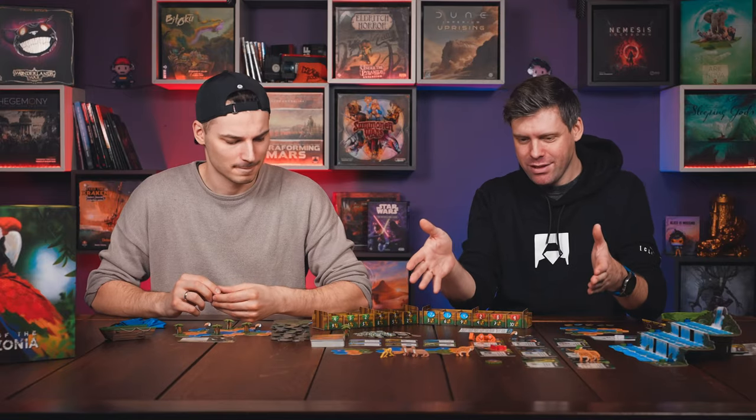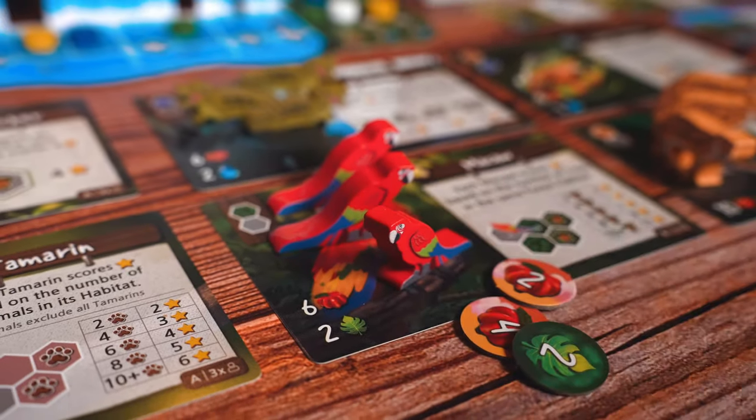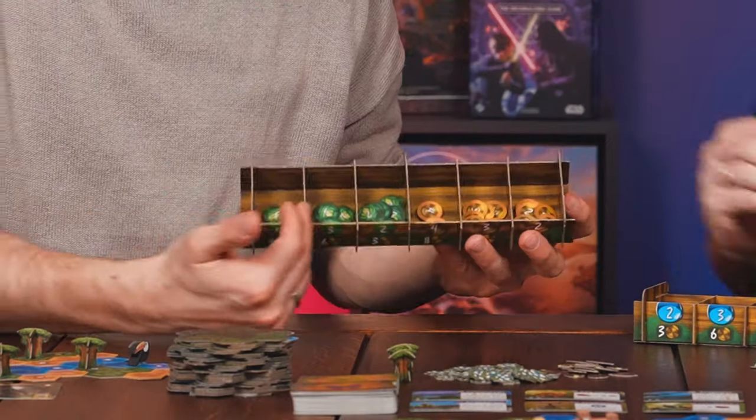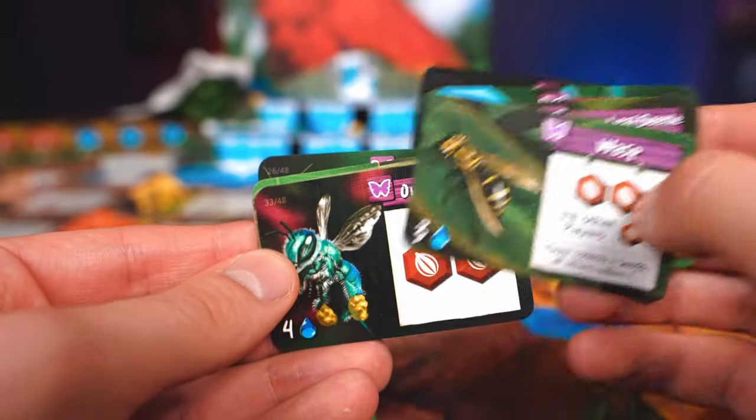You will get new tiles. You will buy the animals — well, not buy them. You're spending resources for them to come live in your jungle. Since this is a bag builder, you can buy better tokens to add to your bag. There are different cards that give you magic powers, and there are seeds that are wild tokens you can use.